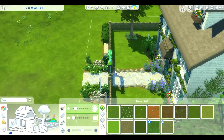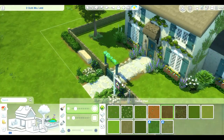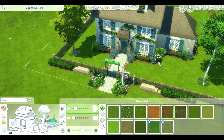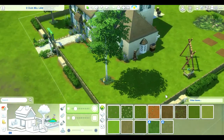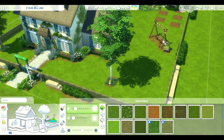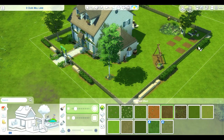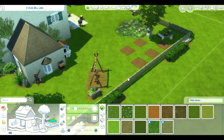Here I am adding some terrain paint. Recently when I've been doing a lot of terrain paint, whenever I reload a build it's been deleting all my terrain paint. I think I mentioned this in an earlier video — I was watching a LittleSiMSy video and she mentioned it as well. It's happened to me a couple of times now, so I keep saving my builds. Does that happen to you guys? Let me know in the comments.